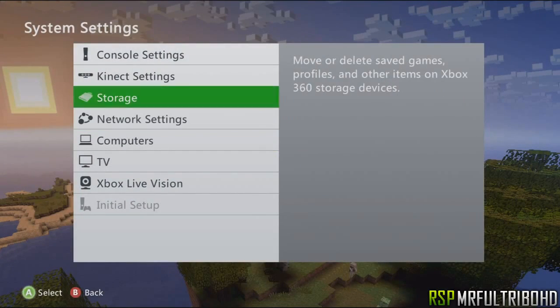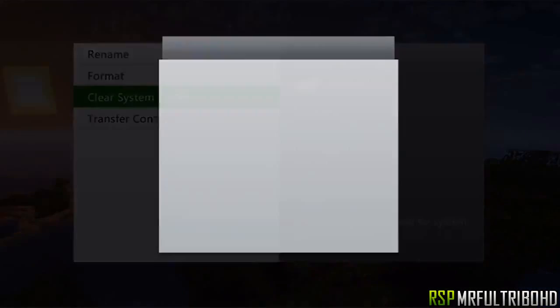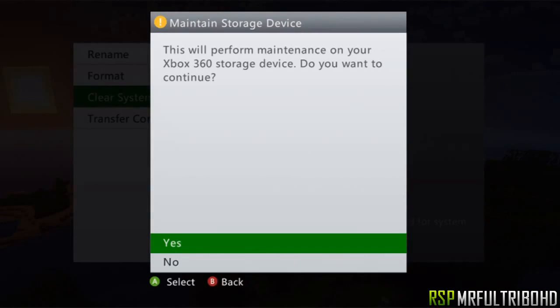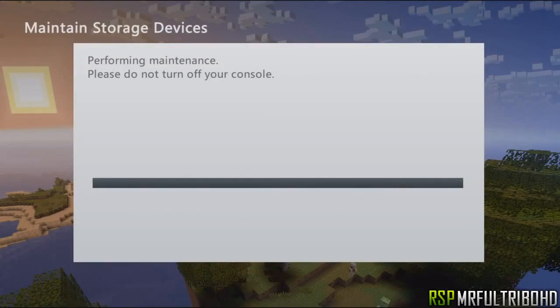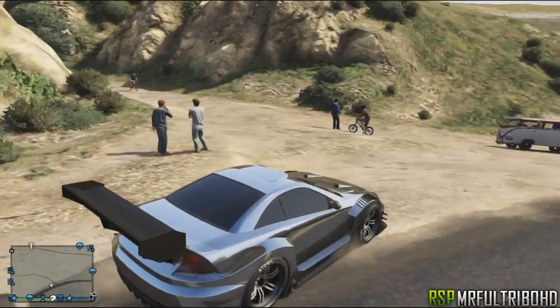Click on Storage, then go to Hard Drive and click on Clear System Cache. Press Y and then Yes.